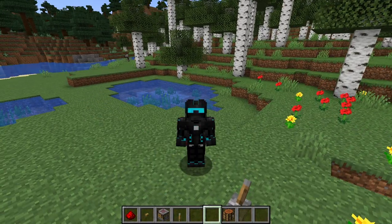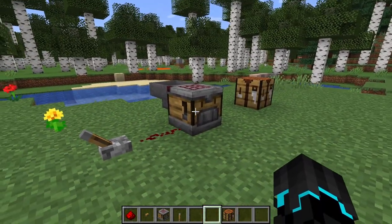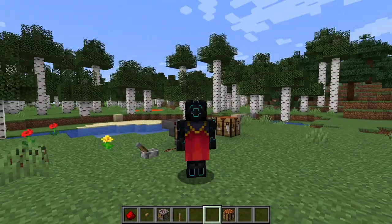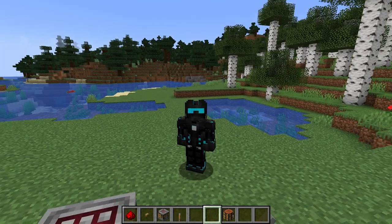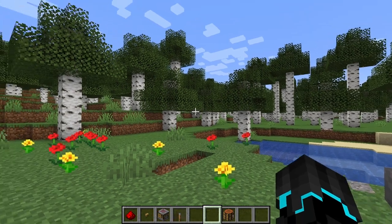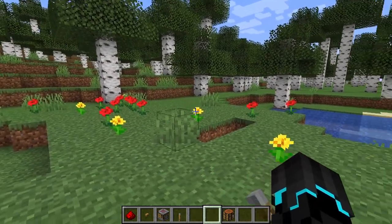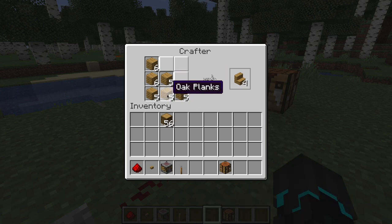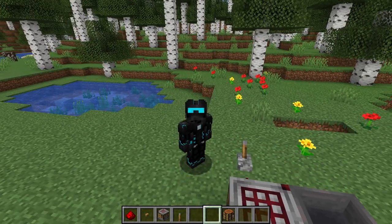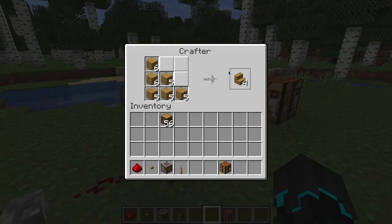You can probably already imagine the possibilities here — if you connect the crafter to an iron farm feeding iron into two slots, and a wood farm or witch farm where you can get sticks also feeding into this, you can automate the process of crafting swords, just as an example. Obviously you can use it to auto craft a bunch of other probably more important things, but you get the point.